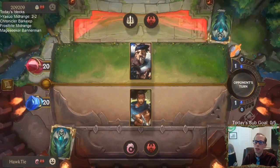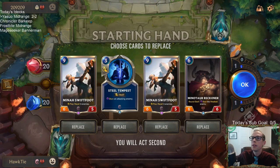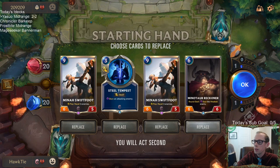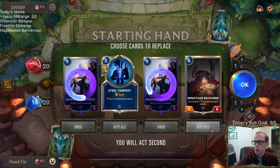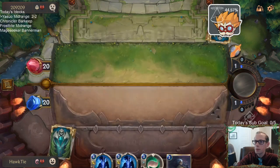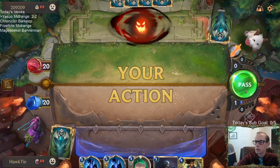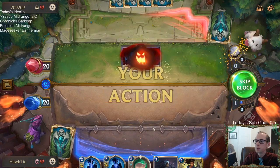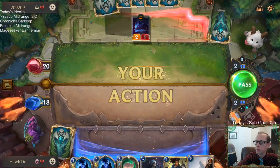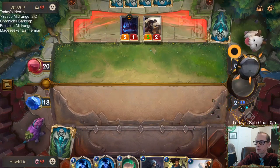We're playing five games with each deck — so it's our last one here, we're going to try to pick up a win and go three and two. They got a pretty aggressive deck — Demacia Noxus with Draven, it's got to be an aggressive deck. So we don't need nine drops to start with; let's put away the six drop too, and I'll keep the three drop. Looks like we're out — yay Yasuo.